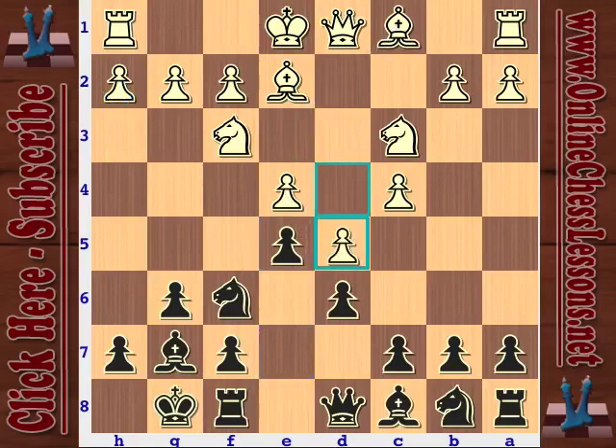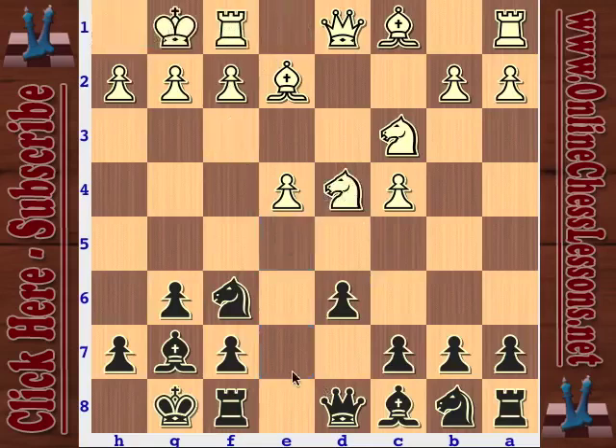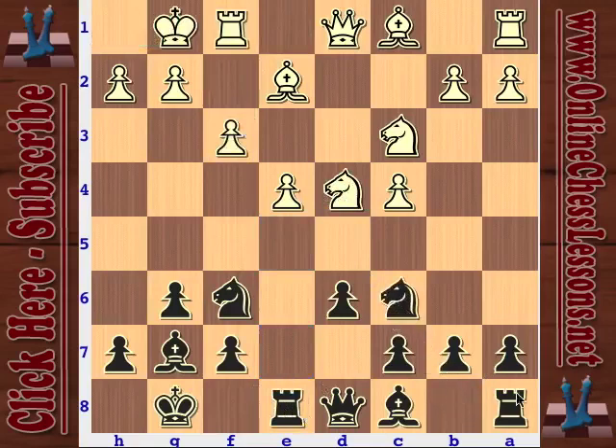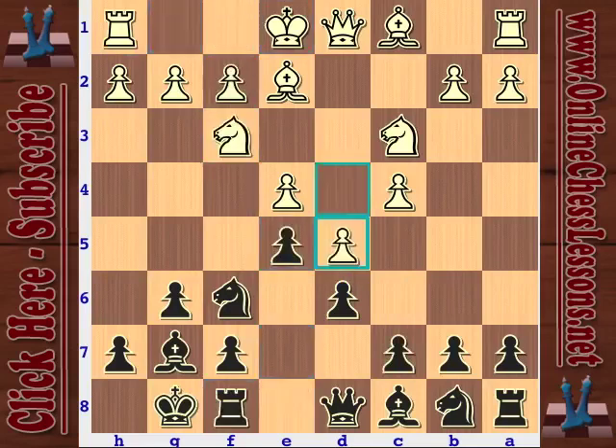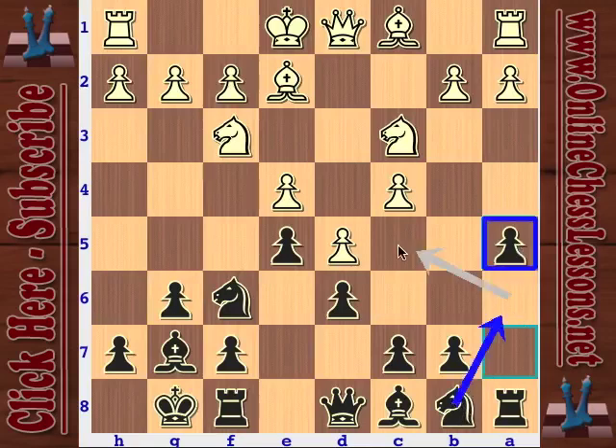The advantage of playing d5 is that if you castle, black sometimes will take - the Glek variation, or with c6 trying to play d5. The early d5 is no longer possible. The drawback is that now Kasparov plays a5, he's going to play knight a6, he's going to play knight c5. By committing yourself early with d5, it makes it a lot easier for black - he knows he wants to immediately cement the c5 square for his knight. That's why he plays a5.